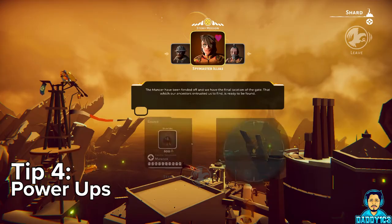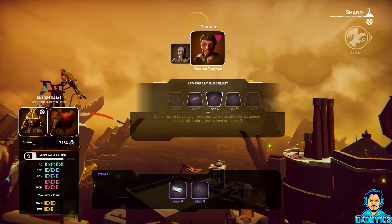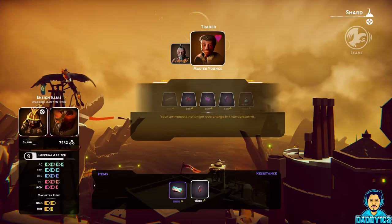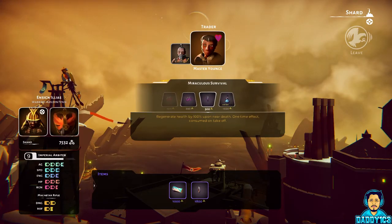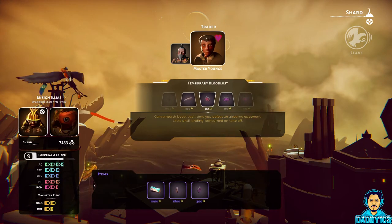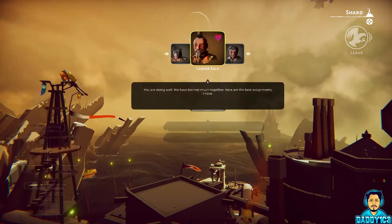Number 4. If you're experiencing one of the difficulty spikes in the game, consider loading up on the one-time use power-ups located at Shard. Temporary Bloodlust gives you a health boost whenever you kill an airborne enemy. Narrow Survival regenerates 50% health instead of letting you die, and Miraculous Survival regenerates your health to 100% instead of letting you die. Granted, they are cheap, but you can easily burn through shards if you buy too many.